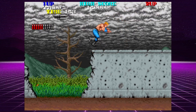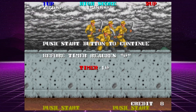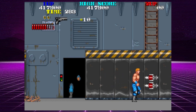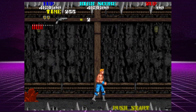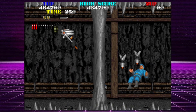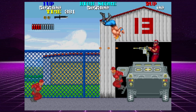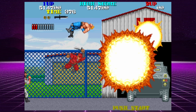Aside from rail shooters and beat em ups, Taito was also known for its excellent run and guns, and Thunder Fox does not disappoint. Released in arcades in 1990 and later on the Sega Genesis in 1991, Thunder Fox puts you in the role of one of two warriors who make up Thunder Fox, an anti-terrorist team out to save the world. At its core it's a side-scrolling run and gun where you control either Thunder or Fox — Thunder is better with firearms, Fox is better with his knife.